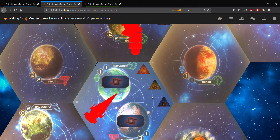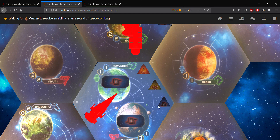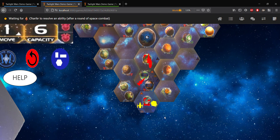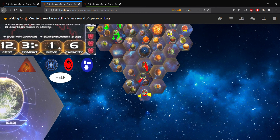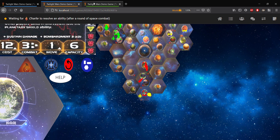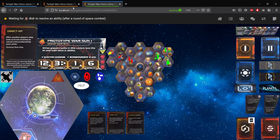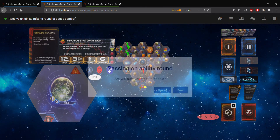And you can see that our dreadnought has moved from the active system to the other system we chose for retreat, and our command token has now been placed there as well. So that's the end of the combat round. And now you have an ability round after the round of space combat. We'll pass on this — basically, here would be some faction abilities that can be played here, but we won't go into that because we want to get to the core parts of combat.